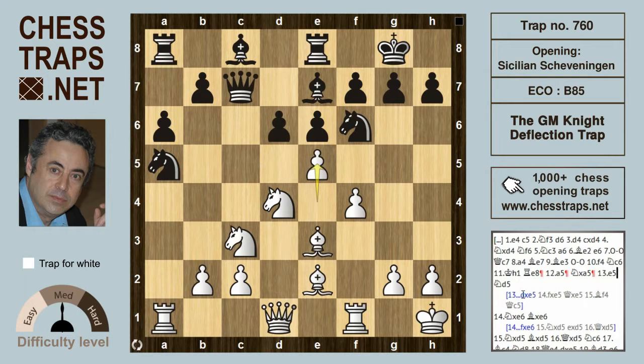So after e5, black can play this poor move knight d5, and here white is going to be pretty much winning in all variations — because of this move which black might not have seen: the sacrifice on e6. It's easy to miss. Knight takes on e6.